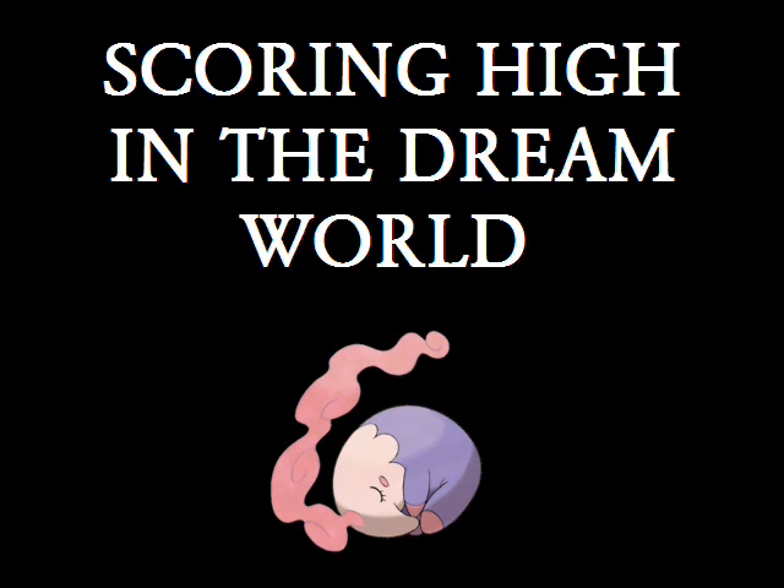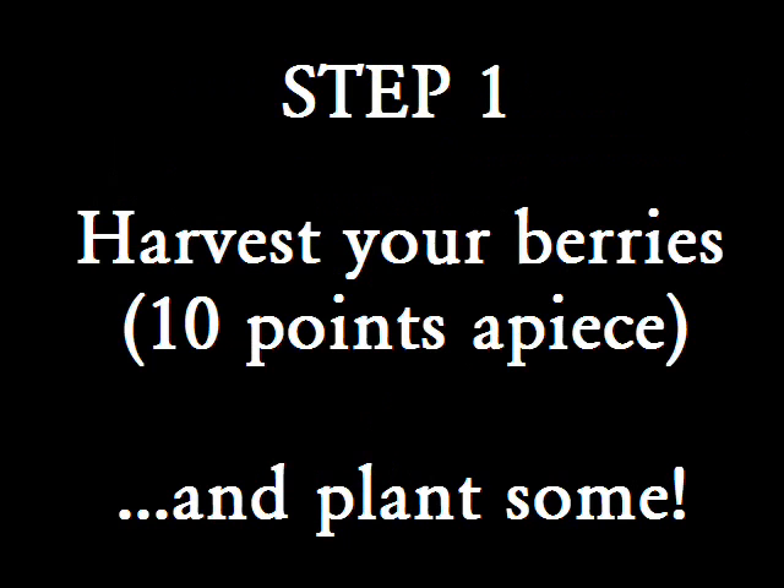If you don't want to lose your sanity doing it, I strongly suggest following those simple steps, and once you've mastered them, you can easily score over 500 points every single day. The first thing you want to do when getting on the dream world is to harvest the berries that are fully grown. Every time you do so, you get 10 points per berry plant that you harvest. Remember to also plant a few berries, because you're going to need to plant them if you want to eventually harvest them and get more points.